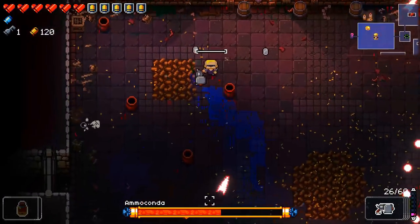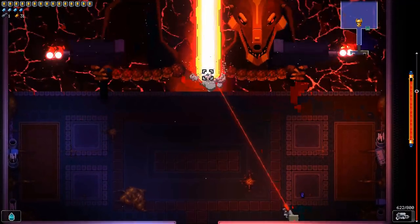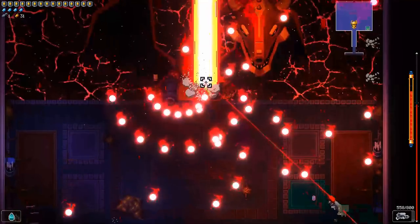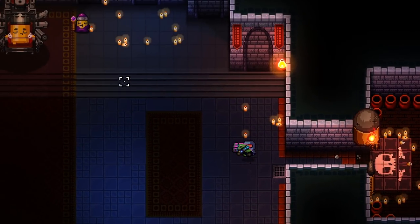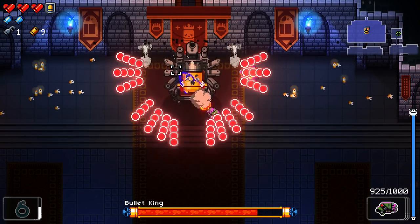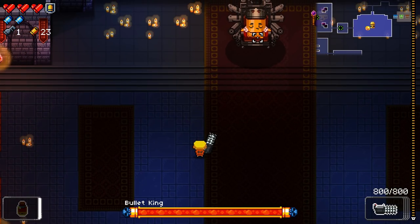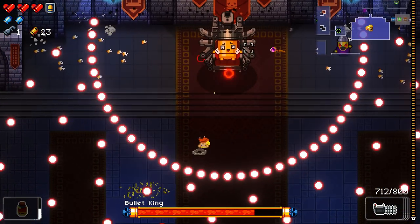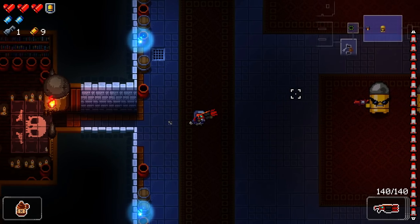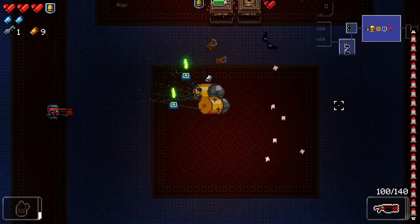All bosses in Gungeon outside of Boss Rush have a damage cap — Boss Armor, DPS cap, whatever you want to call it — that prevents bosses from taking large amounts of damage quickly. For example, against the Bullet King's 950 HP, the Alien Engine's 160 damage per second should kill him quickly, but thanks to a damage cap of 25 DPS, it quickly loses effectiveness. Items like Potion of Gun Friendship that greatly increase rate of fire can end up wasting ammo on bosses. A couple of weapons — the Yari Launcher and Makeshift Cannon — bypass the damage cap, so just use those as quickly as you can.